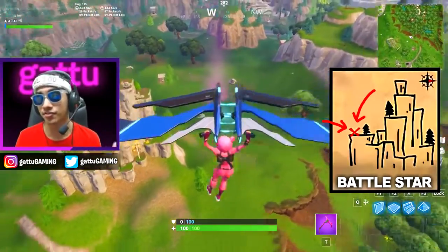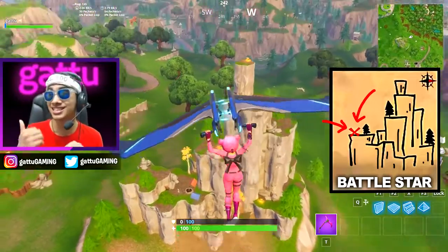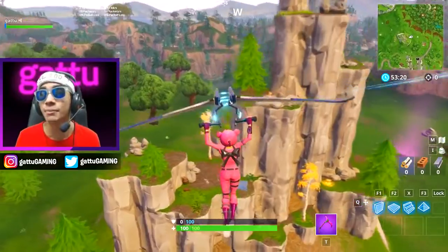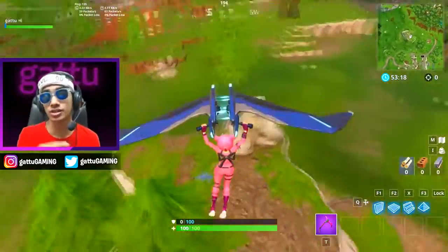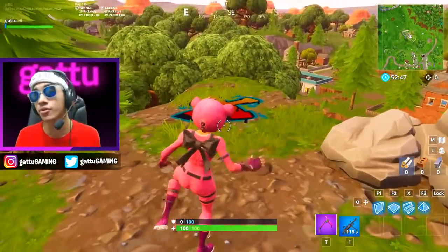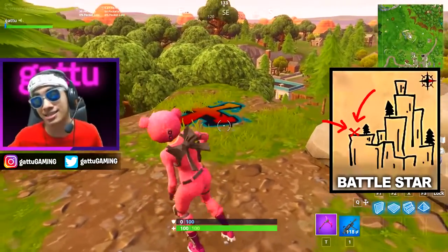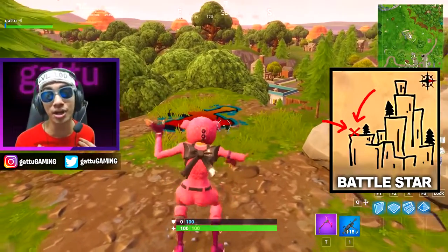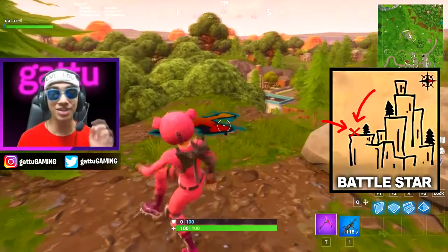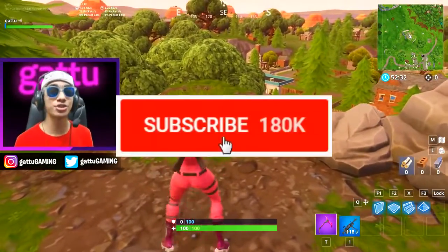If you guys can look at this hill, it looks exactly similar to the treasure map which is on the right side of your screen right now. Just drop over here and collect the battle star. Last time I showed you guys the exact locations where the stone heads were looking and got you guys the battle star, so this time as well just come over here and you guys can complete this challenge and collect that battle star. The reason the battle star is not showing up on my screen is because I pre-recorded this video, but I promise you guys once you come over here you should be able to collect the battle star for this week.